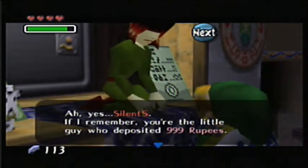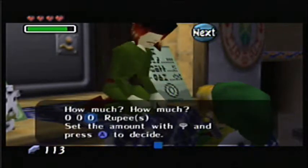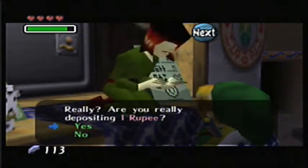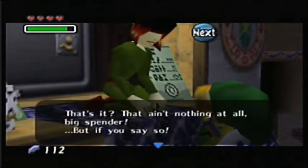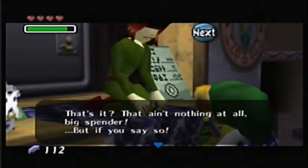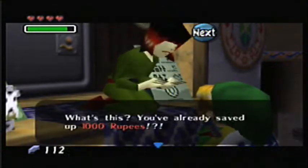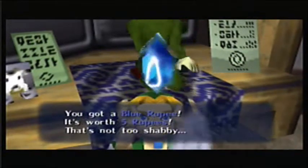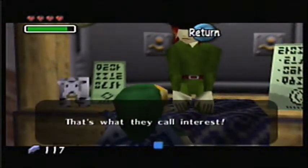I can show you the second prize you get by saving up rupees constantly. You only get one penny from me - that's my two cents for you. Are you really depositing one rupee? Yes. That ain't nothing at all, big spender. But if you say so... Now I've got a total of 1,000 rupees from you. You've already saved up 1,000 rupees. Well, little guy, here's your special gift. Take it. 5 rupees! I guess I'll just take it. That's what they call interest.